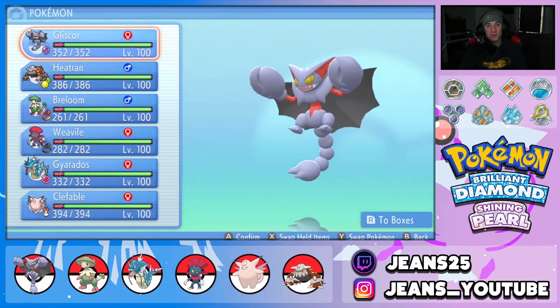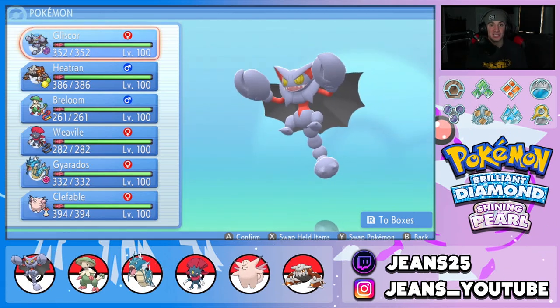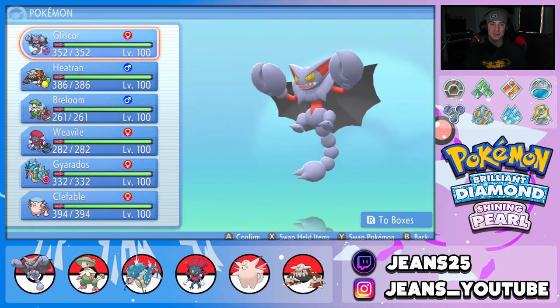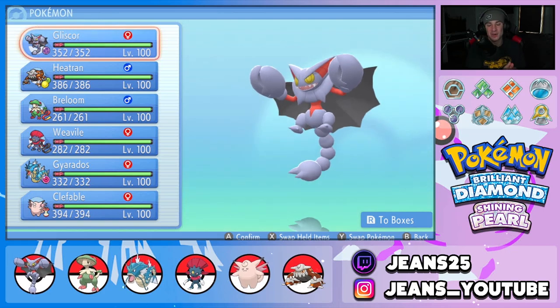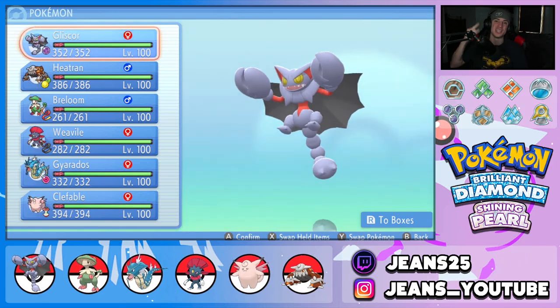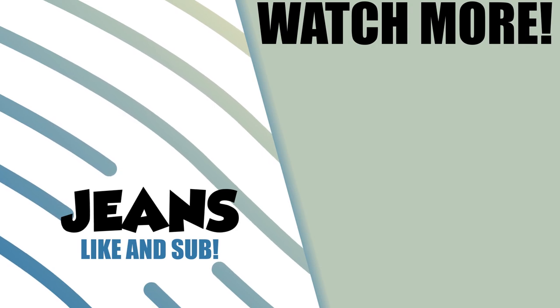Ladies and gentlemen, that is exactly why Gliscor is one of the best Pokemon in this meta. This bulky sweeper build is one of the best for it. We got to show it off to its fullest potential in battle one and battle three — granted the opponent quit in battle three, but we were rolling strong and Gliscor was there to soak up damage, clutch up, and slow-play it for the win. That's gonna be it for today's video. Don't forget to smash that like button, and if you're new here click that big red subscribe button. Make sure you spread some positivity today — I'll catch you on the next one, peace out everybody!